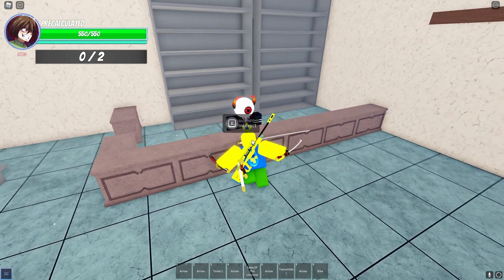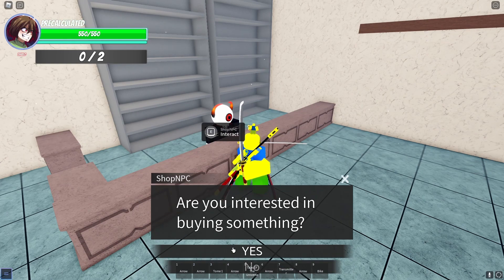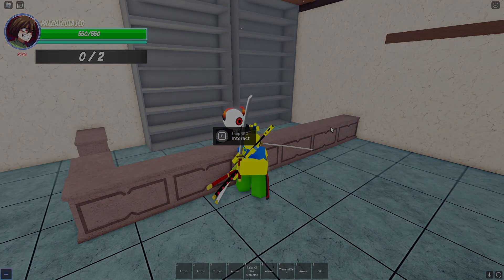Here's the shop NPC — pretty self-explanatory as well. You talk to him and he can sell you specs, an arrow, a bone, and a bike. Basically pretty straightforward.